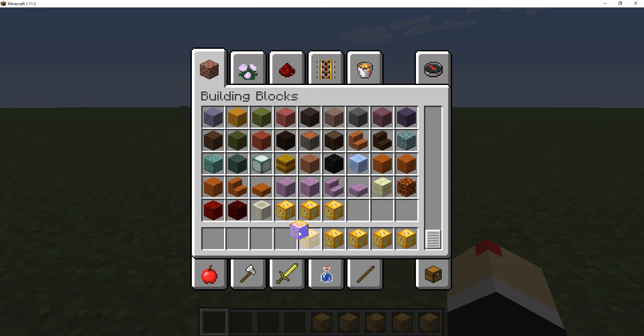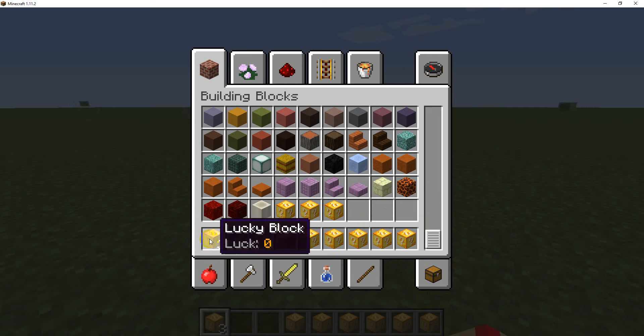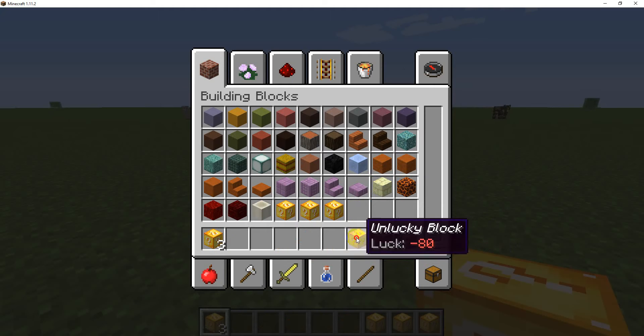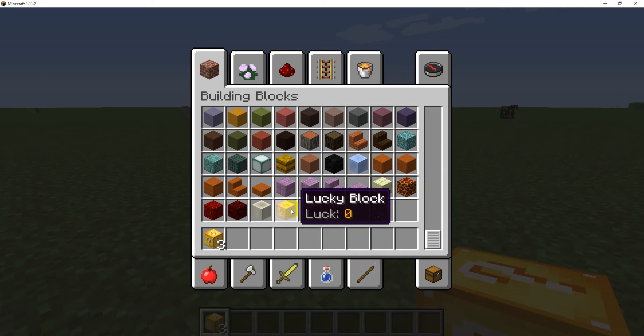80, 80, 80, and then zero—there we go. Why can't I pick all the Lucky Blocks up? I guess we're not going to do any of the Super Lucky or the Normal Lucky variants. We're just going to get a whole bunch of Normal Lucky Blocks because that'll be easier. I'll be back when I have like two or three stacks.